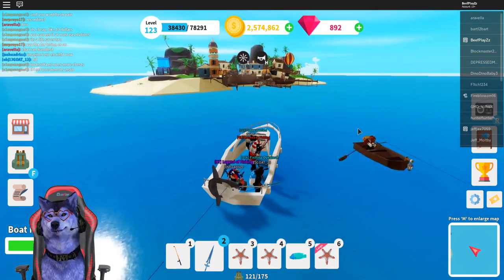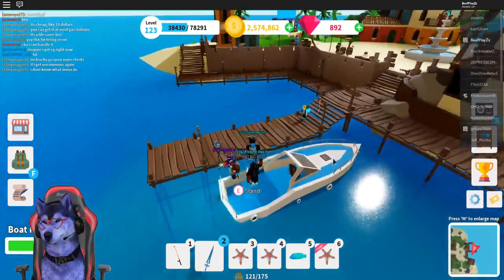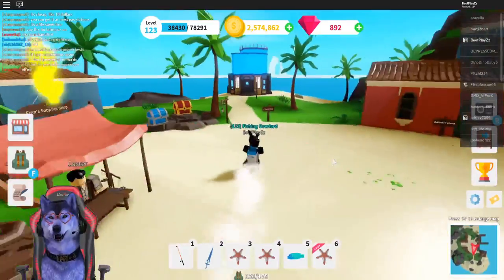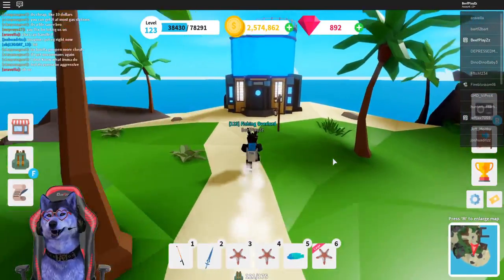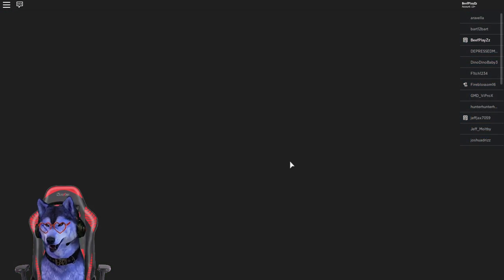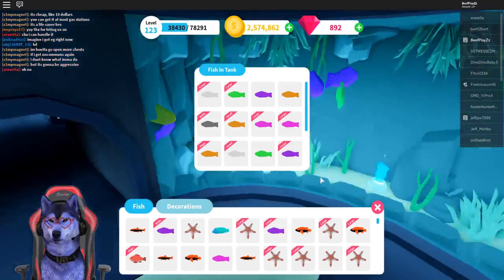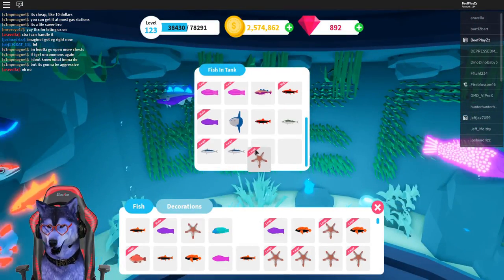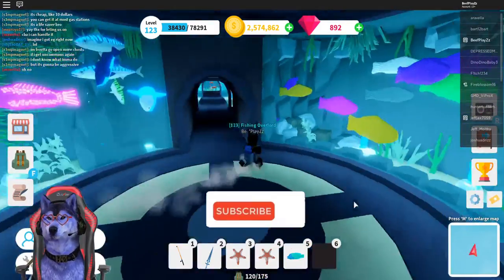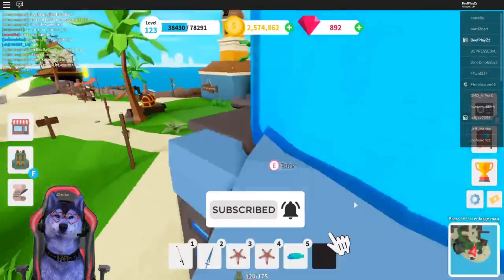Let's head back here and see what the starfish actually looks like inside of the aquarium, because I haven't actually seen it and a lot of people have been asking. Let's head over here and have a look. Enter my aquarium — let's have a look in here. If I put it in this area, oh, so it just generally flies around. Okay, well that's not realistic.